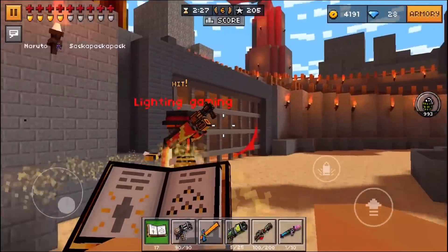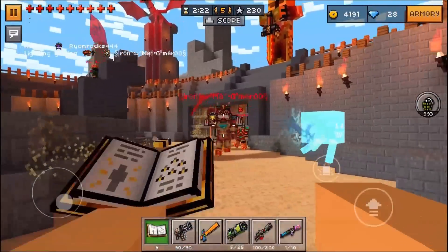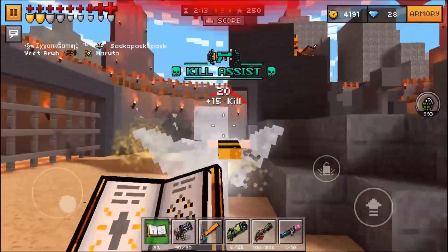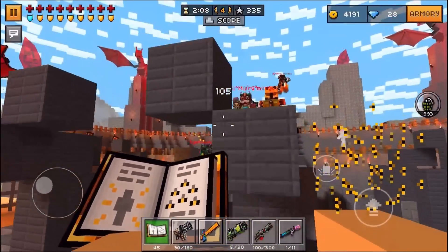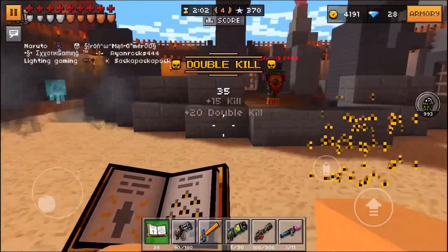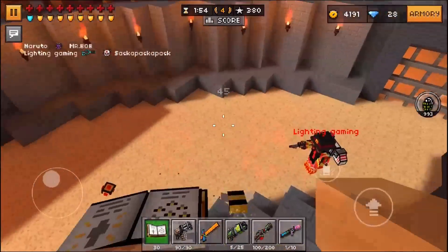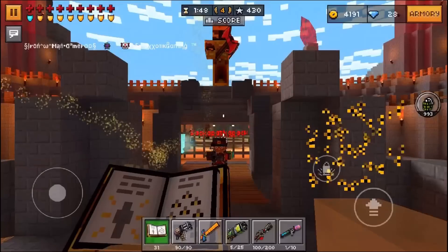If you are a super talented Pixel Gun 3D player who can manage to last an exceptionally long time in Colosseum, Silent School, or Pool Party, you may end up running out of ammo. That is why I'd say stay away from Silent School and Pool Party — those are maps where you can sometimes survive longer in far outreach spawn areas. If you go into the hallways in Silent School you will die faster, but overall just stay in Colosseum and you should be good when using this weapon.